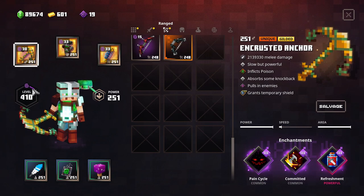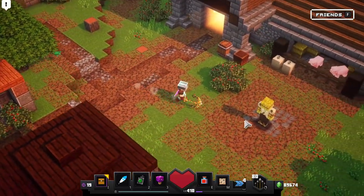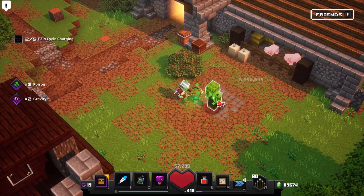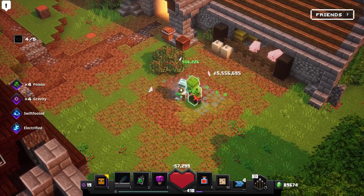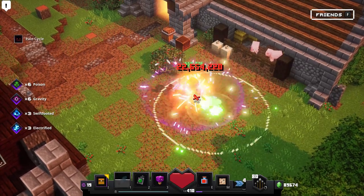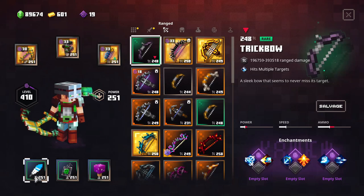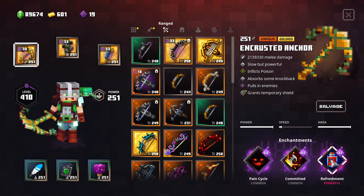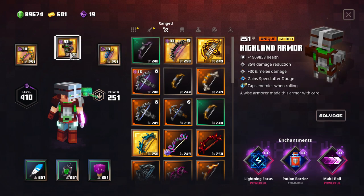Keep in mind that when we roll, the roll also gives us the option to attack again. So if we hit with the anchor - it's a very slow weapon - this is the regular hit, but if I roll I can hit another time, roll again and hit another time. This is why it synergizes well with Multi-Roll as well. Keep in mind there's no healing - the only healing we're going to have here is the Refreshment.